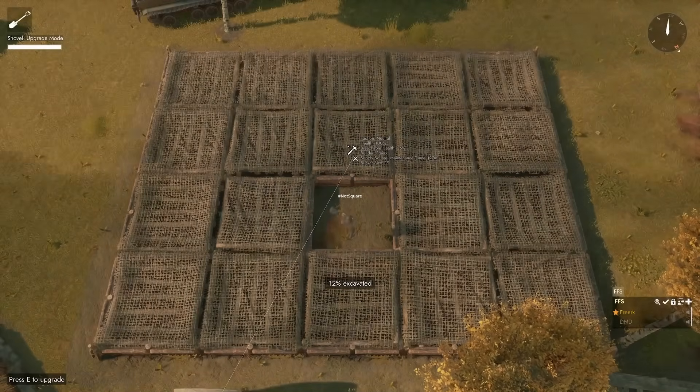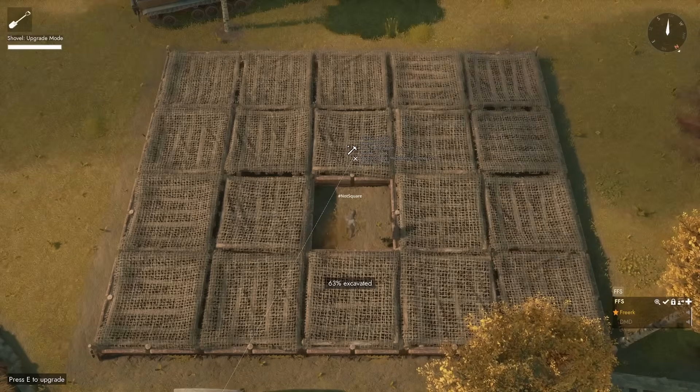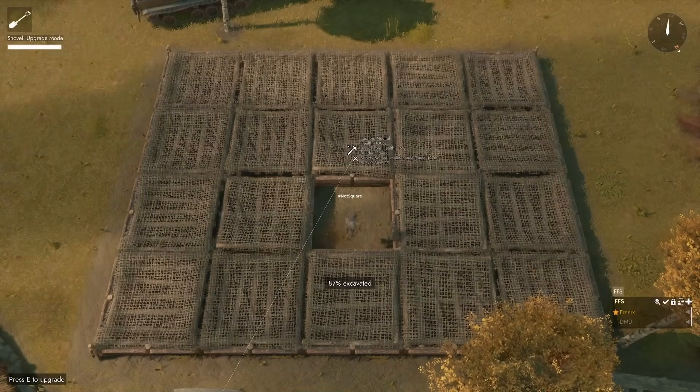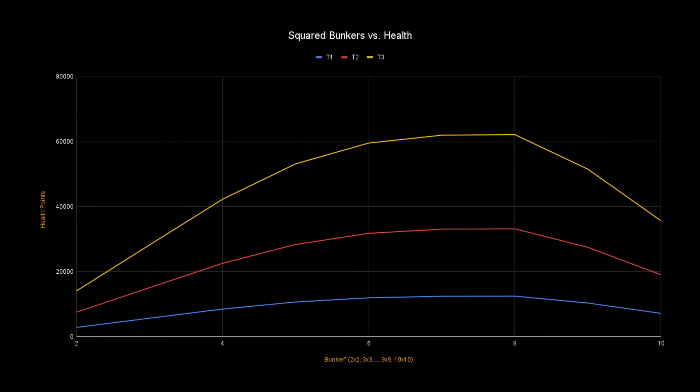Even when trying to maximize the structural integrity bonus by making a squared bunker — bunkers with the same length and width: 2×2, 3×3, 4×4, etc. — there is still a diminishing effect and a cutoff point. Here is a plot of the total health values of squared bunkers. There is a very steep increase of health at first, but this tapers off fast and turns into a cutoff point at an 8×8 bunker complex, or 64 total bunker pieces. Since it is the structural integrity that causes this, there is no difference in the cutoff point for tier 2 and tier 3 bunkers — only the total health values are higher and the falloff is steeper.